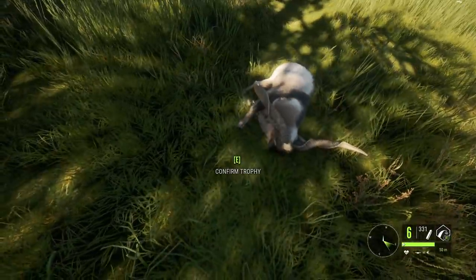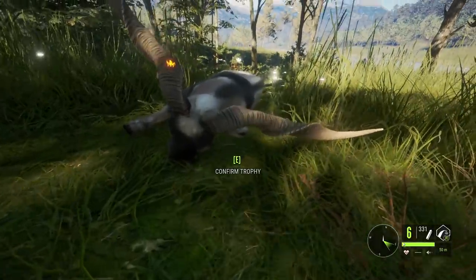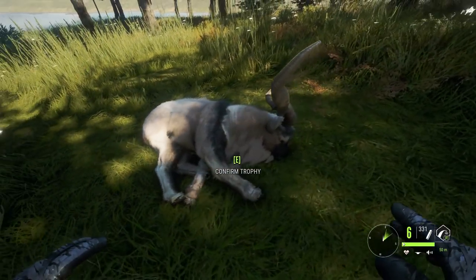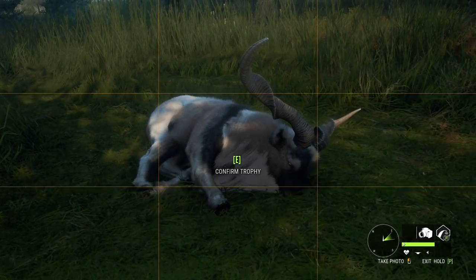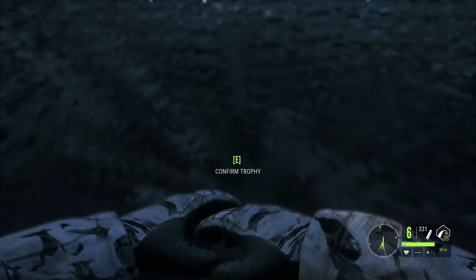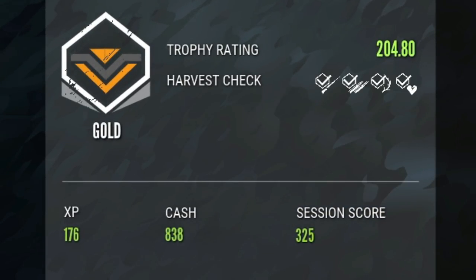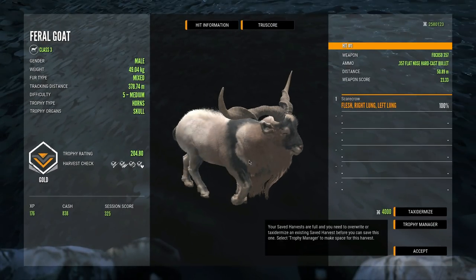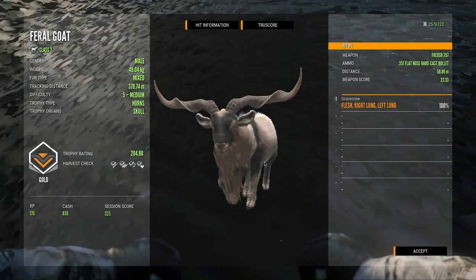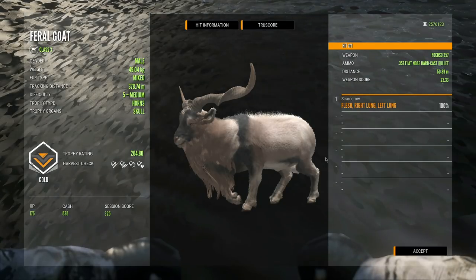There he is — there is our mixed level five goat. The horns look better than some of the ones we've killed in the past, so I've got decently high hopes. Either way this is a really awesome trophy — he's an absolute giant and he is a mixed fur type, which makes it even better. Let's take a quick picture and then claim him. It's a gold — unfortunately 204.80. This was really really close, and I think we are going to taxidermy him because that's a really awesome trophy and it's the best mixed goat we've ever killed.